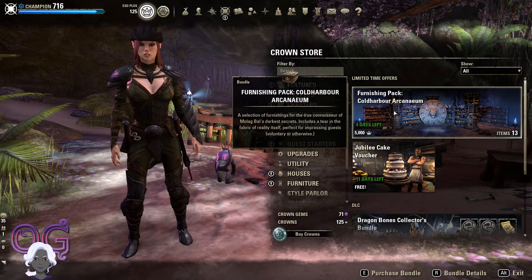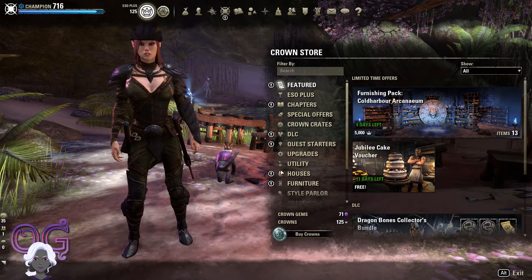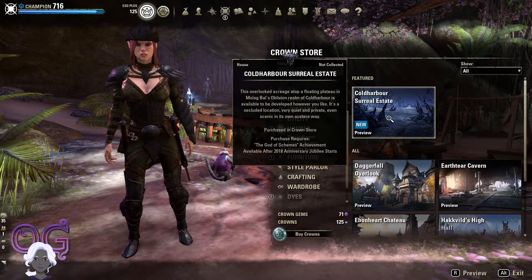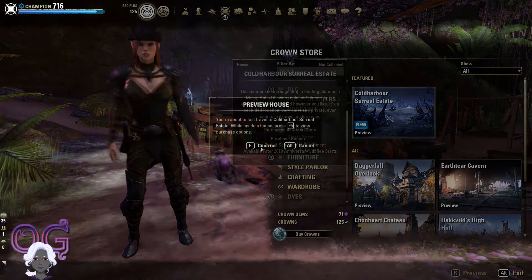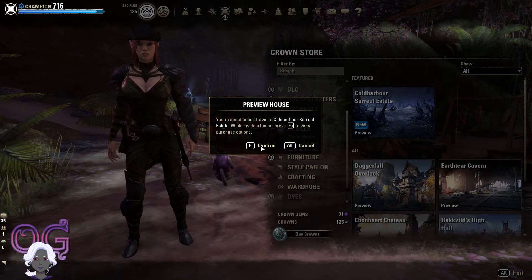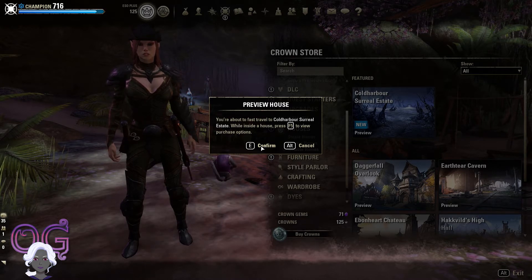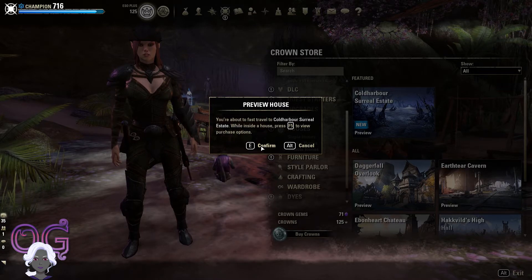That's already in the game. And then under houses you'll see that the Cold Harbor Surreal Estate has appeared. So let's actually go and look at it. The price is going to show up in the preview because it's not in the Crown Store - it's kind of weird. Let's go check it out.